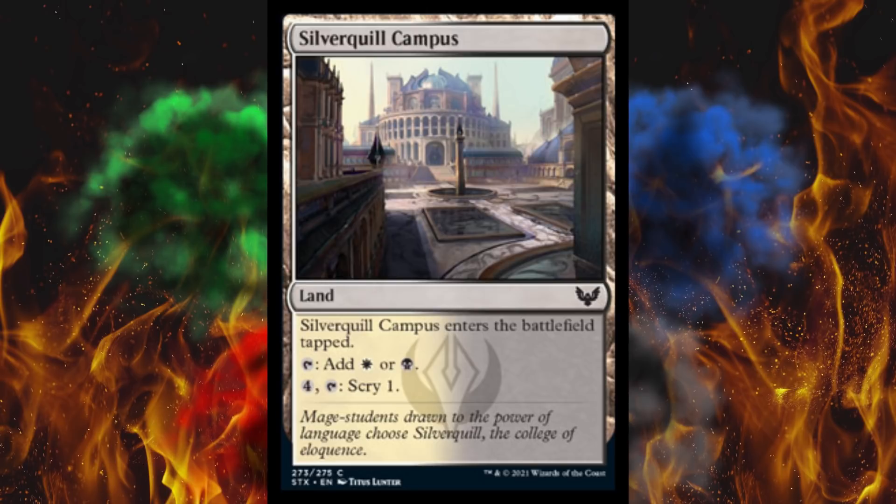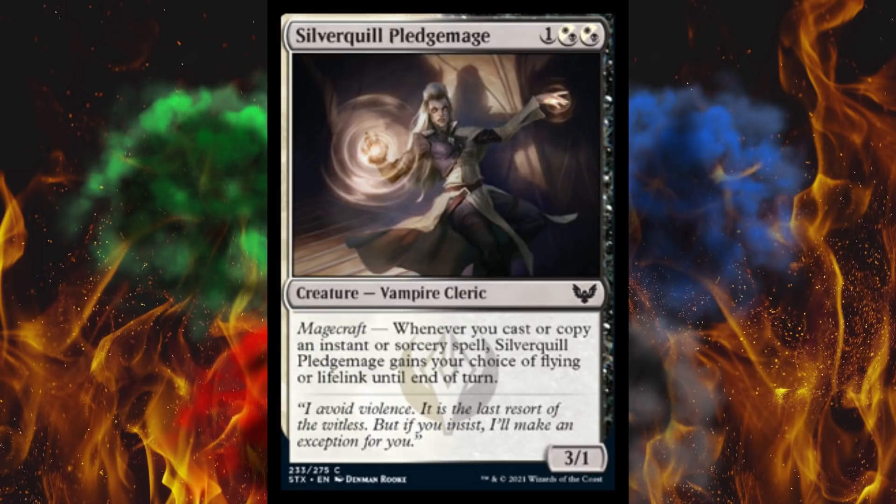Next up, Campus Card — scry 1, pay 4, you know what it does. Then we've got Silver Quill Pledge Master. It's a 3-cost double hybrid 3/1. I think this is part of one of the 16 different cycles in this set. Magecraft: it gains your choice of flying or lifelink till end of turn. Cast two spells, get them both. 3/1 in the air if they've got a blocker, 3/1 on the ground otherwise. You really just need 3 life — or as the other 99% of people say, life points. I don't even know what game this is at this point.